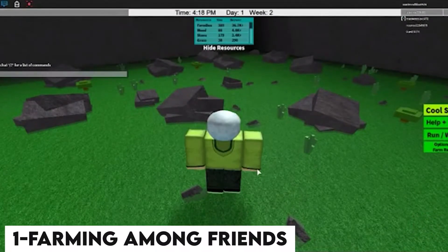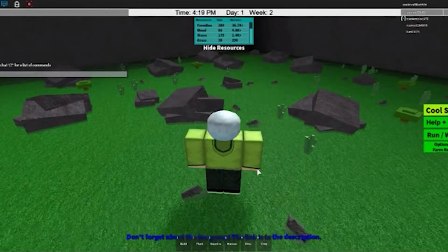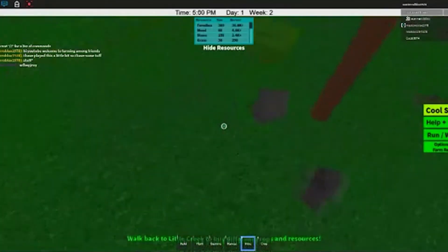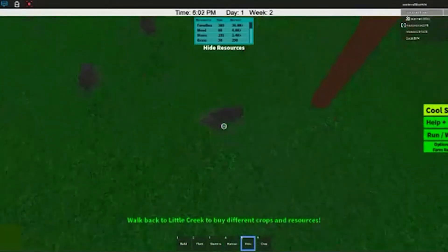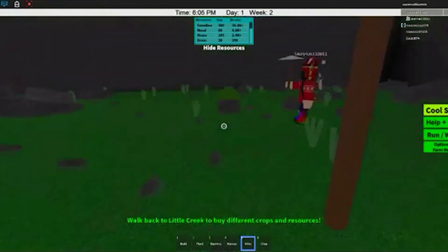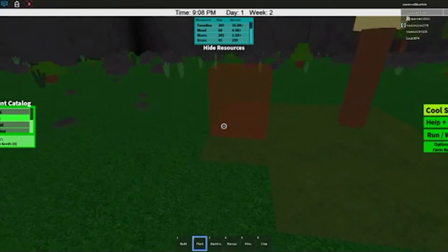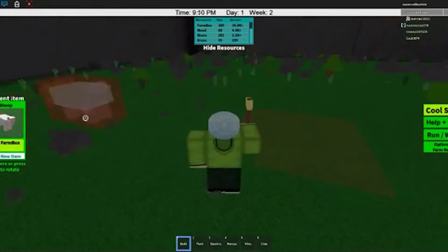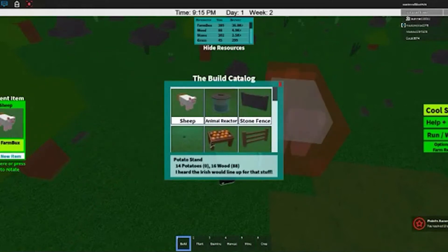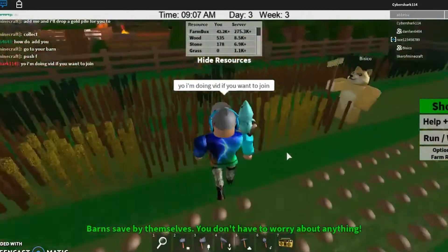Number 1: Farming Among Friends. A Roblox user named TheNickMaster21 from Done Games created Farming Among Friends. It's a great way to learn about cooperative farming. You may farm, team up, and shop for items. In this game, you will no longer farm with your hands — instead, you'll tend to your crops and care for your animals with your own tractor, plows, and other equipment.